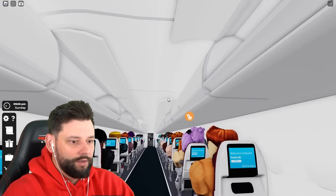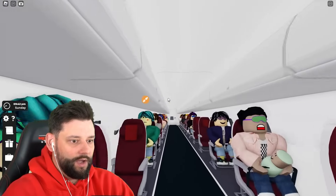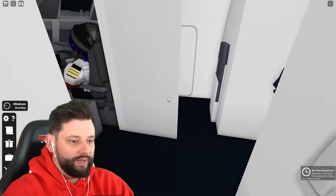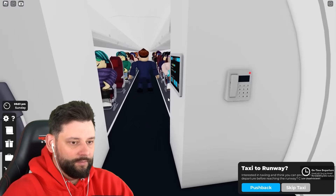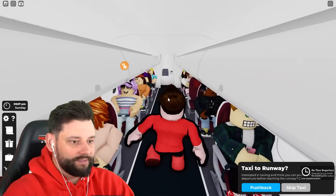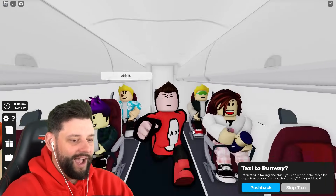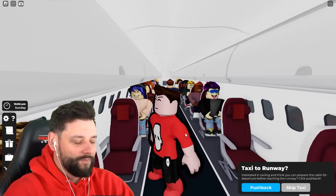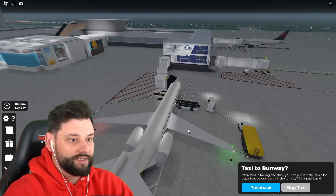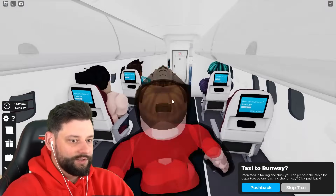I'll help out with the overhead lockers and close them as quick as I can. Shutting the door, the AI springs into action doing everybody's seatbelts. I did a seatbelt too — I'm helping! I'll skip the taxiway since we're at gate 10 which means driving around the whole airport, which is low-key annoying. The AI is done, so let's skip the taxiway.